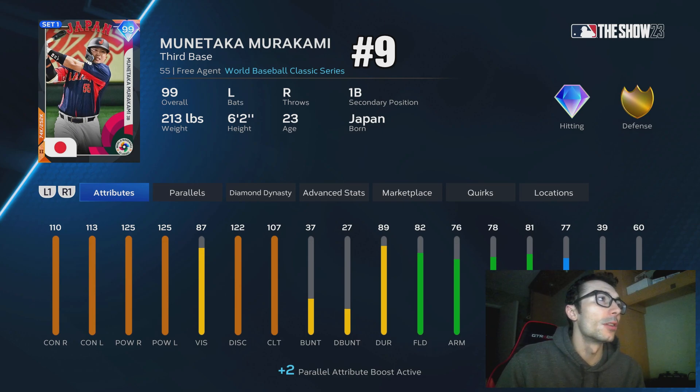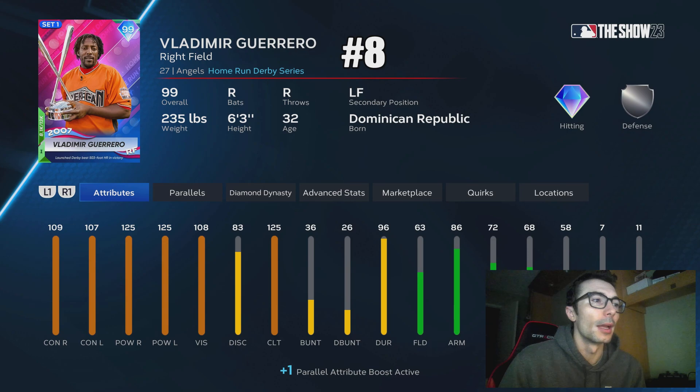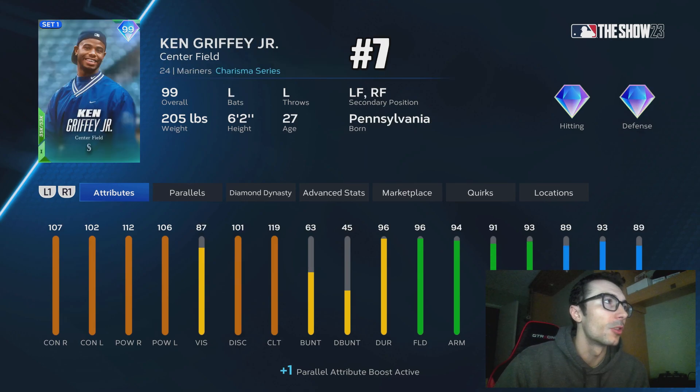At number 9 we have Munitaka Murakami. This one might come as a surprise, but simply due to the fact that I don't think we're going to get another card for Murakami — it was a World Baseball Classic card and he's not technically in MLB The Show 23. I think having that World Baseball Classic card is a great option. At number 8 we have Vladimir Guerrero — more of a DH, but an extremely strong hitter. He's one of the better hitting cards in the game right now: 109 contact, 107 vision, with 125 power against both sides.